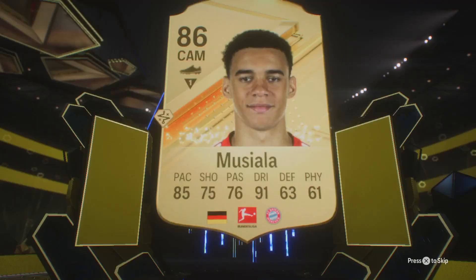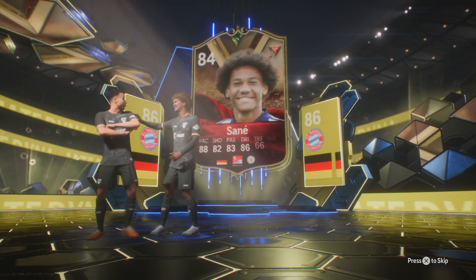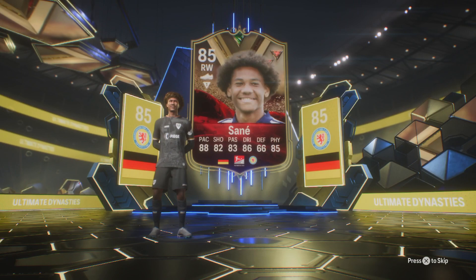Wait, is that a promo? That's got to be a promo — that is a promo. Is it a double walkout? Musiala — weren't expecting that! Okay, I think it's going to be an 86, but it is 85. We get a little promo out of it, we actually do get Musiala.